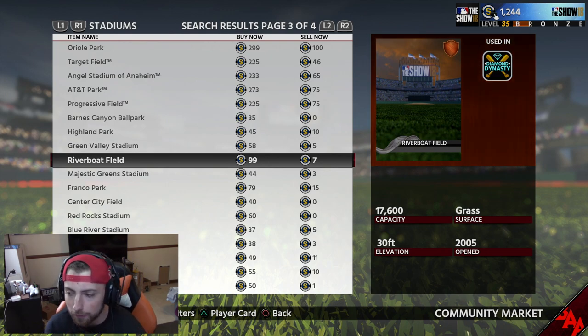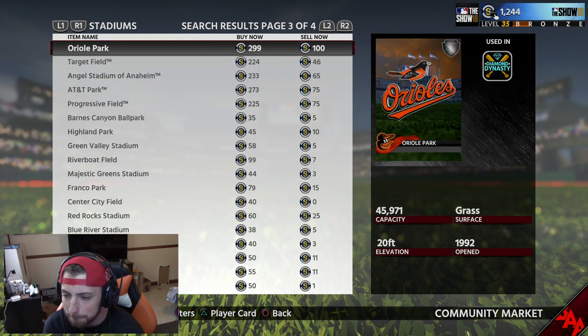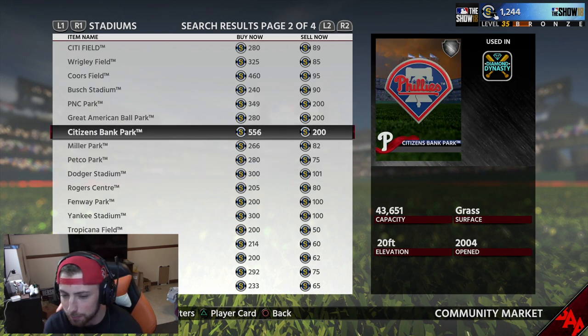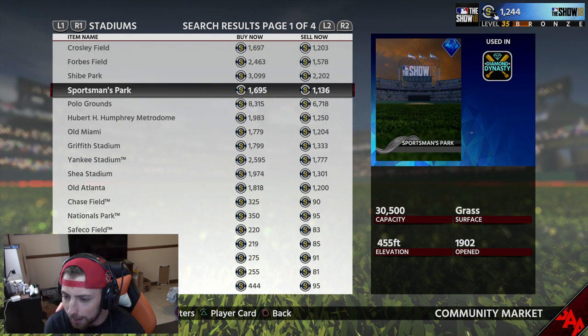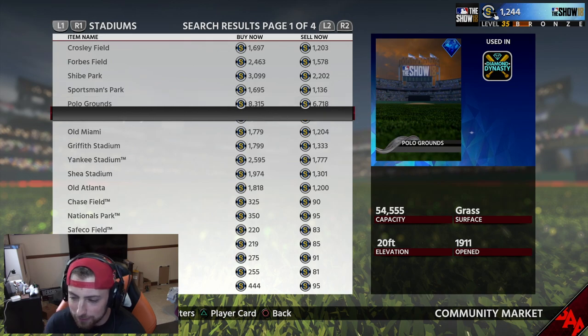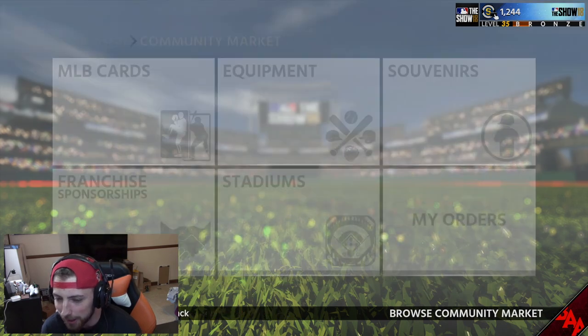I personally don't go as low as bronze, but a lot of people do and they make a lot of stubs doing it. Citizens Bank Park - that one's actually pretty expensive, but you'll still make stubs doing it that way. Polo Grounds - you might be able to make stubs. Old Atlanta - you might be able to make stubs, barely any though.